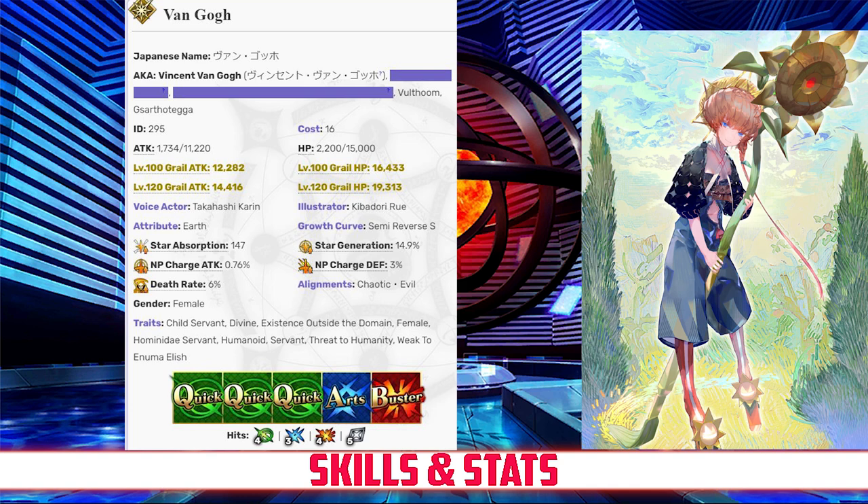When it comes to her command cards, Gogh has 4 hits on her Quick card, 3 hits on her Arts, 4 hits on her Buster, and 5 hits on her Extra card. She has an NP gain rate of 0.76% and a star rate of 14.9%. Her heavy Quick deck and high hit counts give Gogh very good star generating. However, her NP gain is inconsistent due to only having a single Arts card. Gogh's stat spread is heavily defensive and supportive, with excellent star generating and a high HP pool, but with low offensive capabilities.